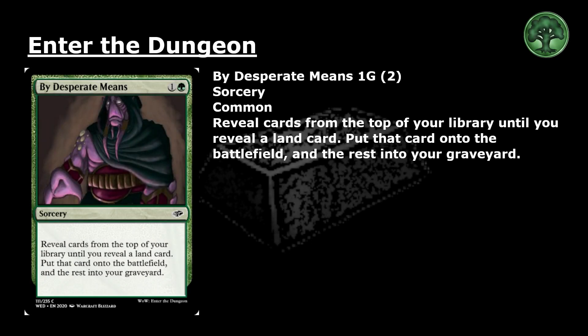By Desperate Means: 1 and a green for a common sorcery. Reveal cards from the top of your library until you reveal a land card. Put that card onto the battlefield and the rest into your graveyard.